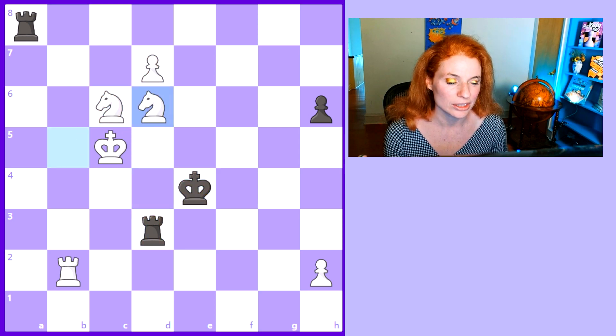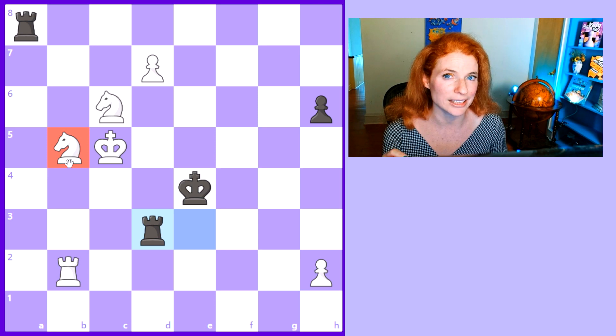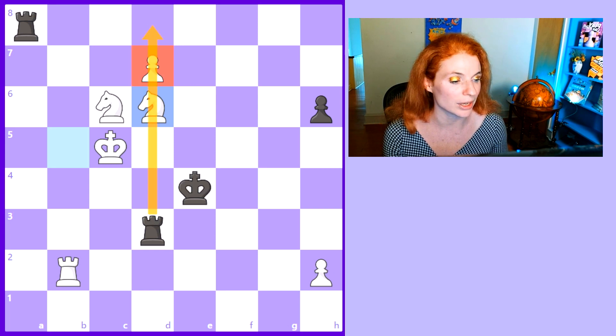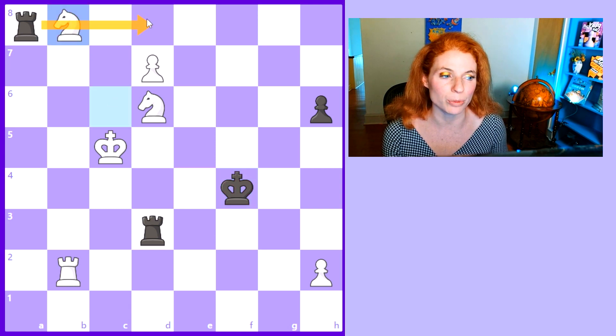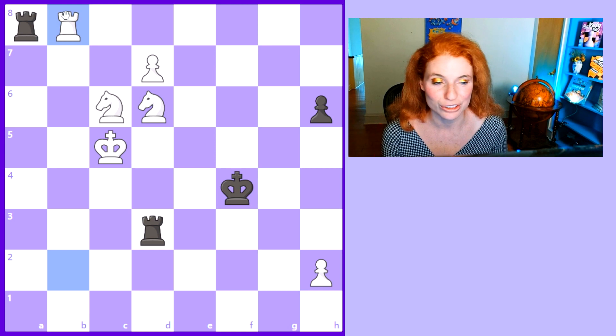Lei Tingche didn't even try a Rook C8 check — she played King E5 instead, and after that unfortunately her shot at the title wasn't long for this world. I really do kind of like the last couple of moves though, because one thing you often notice about knights is that they can block a rook from defending the passed pawn. Here it's Knight D6 check, stopping this rook from defending the pawn. And then after King F4, Knight B8 could stop the other rook — which is just kind of cool. As it turned out, Jun Wenjun played Rook B8 instead, which is equally as good — also completely winning.